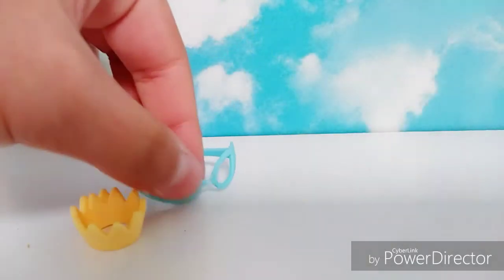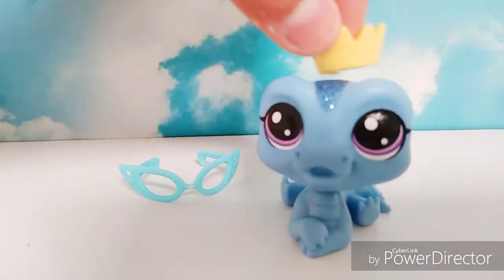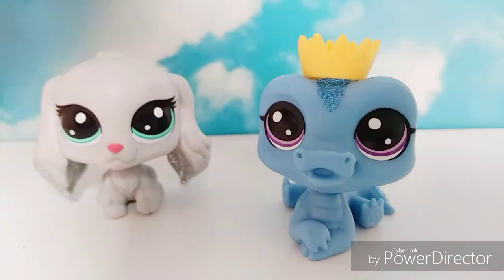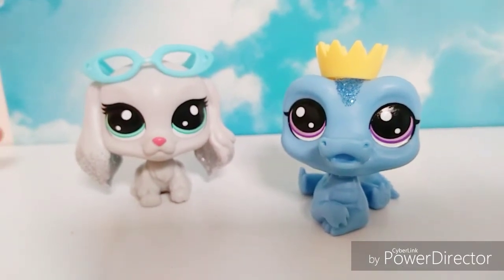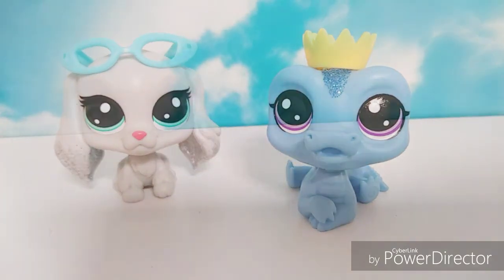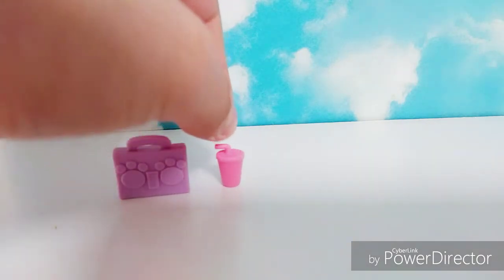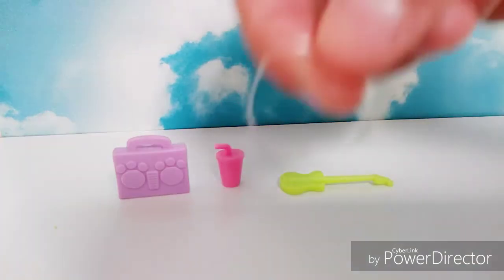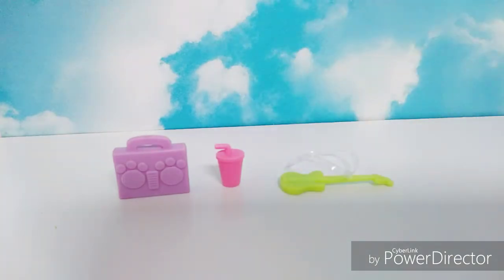We also got a pair of glasses and a little crown — the crown is supposed to go on the crocodile according to the package. The glasses are supposed to go on the dog and I think they look really cute. The next things we got were this little radio, a little soda cup, and a guitar. The guitar has a rubber band so you can tie it around your little pet shop — it was tied around one of the pet shops. I think that's actually a pretty good idea.